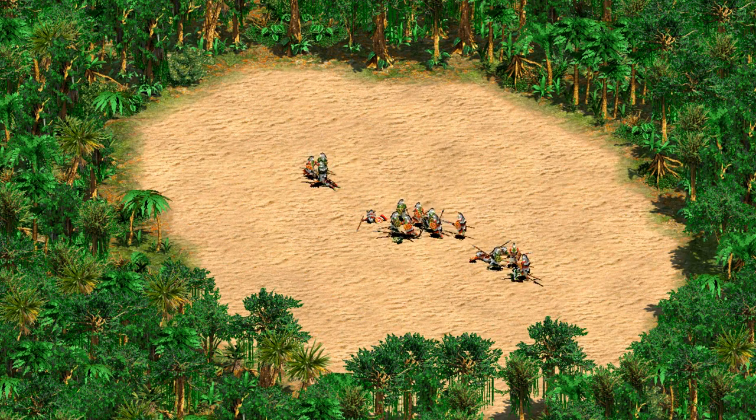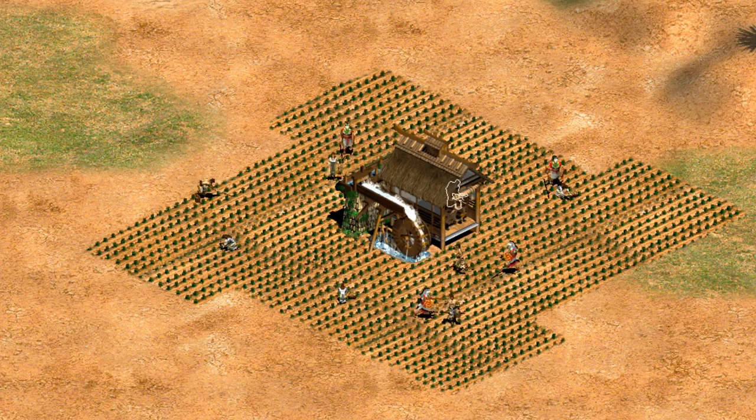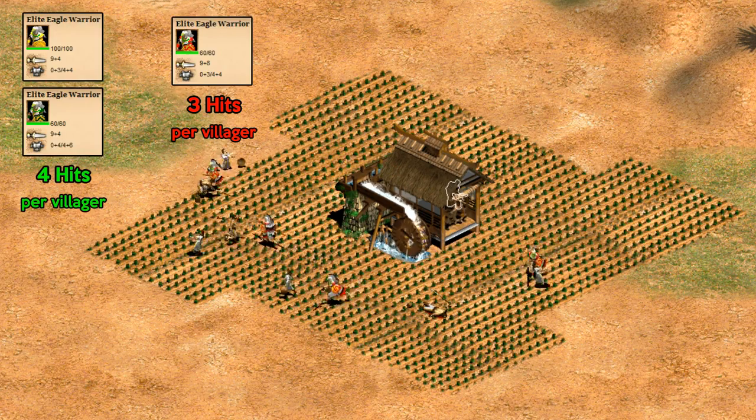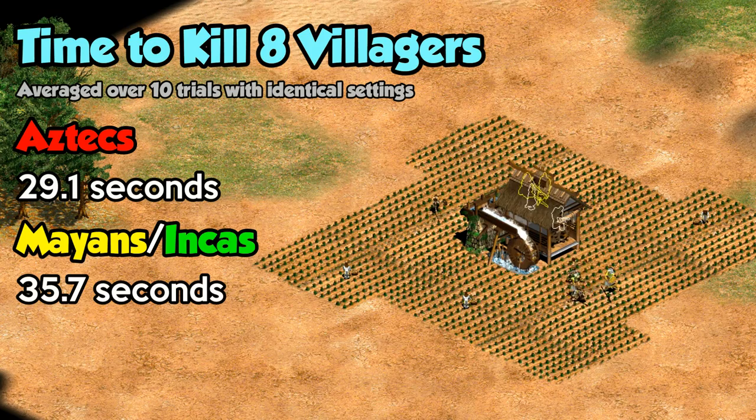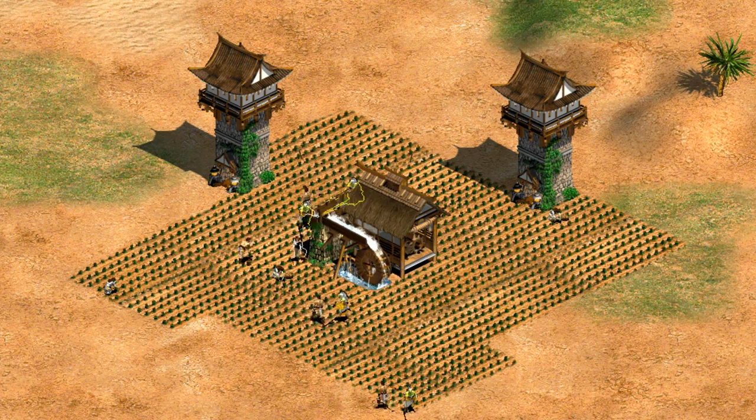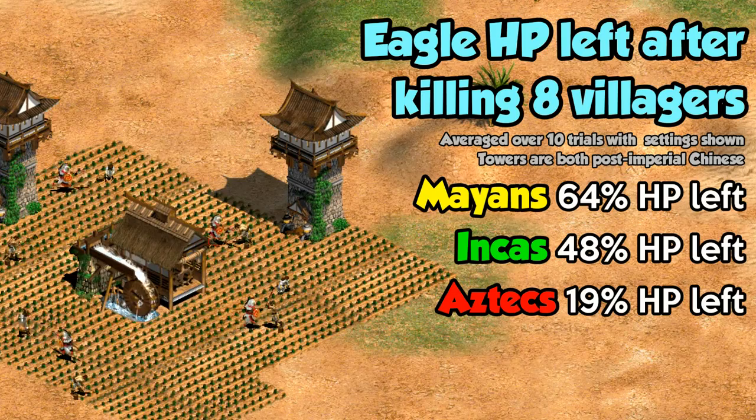In part 2, let's see how they compare when it comes to raiding. They're the closest thing American civilizations have to cavalry, and in that role Aztecs arguably perform the best, since their Eagle Warriors take out villagers in 3 hits as opposed to 4. That might not sound like much, but in a test group of 8 villagers, Mayans and Incas take about 23% longer than Aztecs to clear the area. That extra time means the other player is more likely to garrison villagers, build walls, or send reinforcements. However, Mayans and Incas are significantly better at holding up against defensive buildings like town centers, towers, and castles, as their extra HP and pierce armor means they give better value when defensive structures are around.